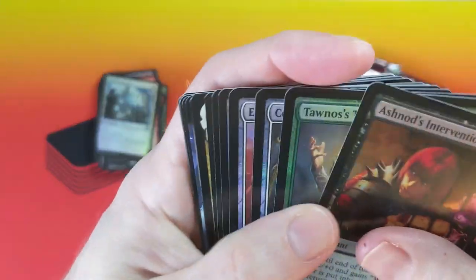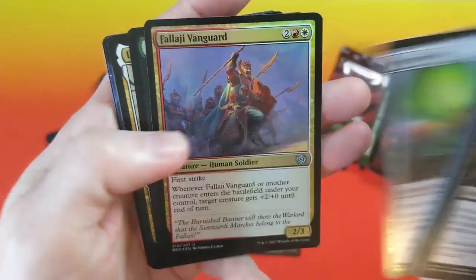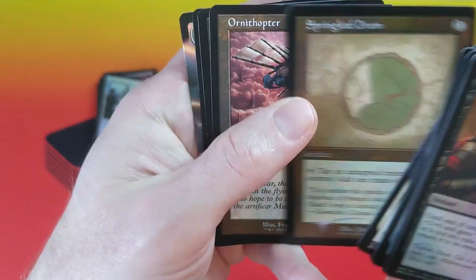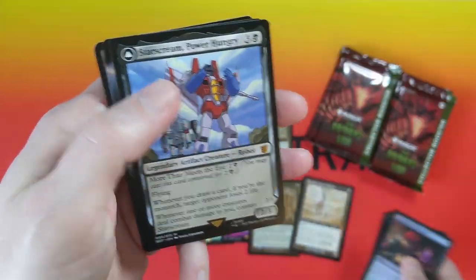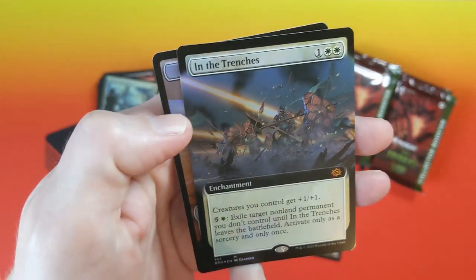Patron Charles asked for a serialized Worm Coil Engine. Ashnaud's Intervention. I don't know if we're going to be able to deliver that. But these cards are just gorgeous — the print quality looks great. Springleaf Drum. Ornithopter. Ramos — that's not a bad pool on its own, not foil, but we'll take it. Starscream, very nice. In the Trenches.